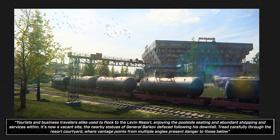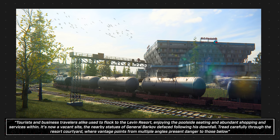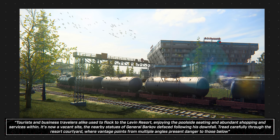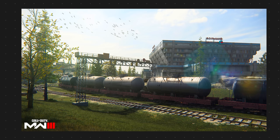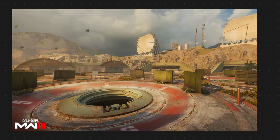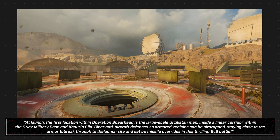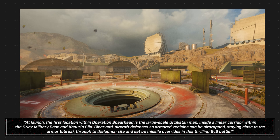They detailed the new Ground War map, Levin Resort. Its description reads: tourists and business travelers alike used to flock to the Levin Resort, enjoying the poolside seating and abundant shopping and services. It's now a vacant site, the nearby statues of General Barkov defaced following his downfall. Tread carefully through the resort courtyard where vantage points from multiple angles present danger to those below. Beyond that, we learned about Operation Spearhead - the first War experience in MW3 - set inside a linear corridor within military bases and silos, which is Countdown from CoD 4, where players clear anti-aircraft defenses so armored vehicles can be airdropped.